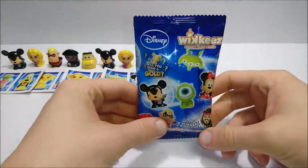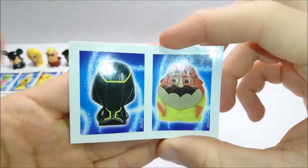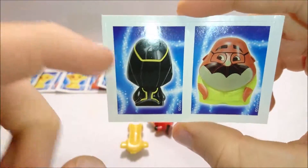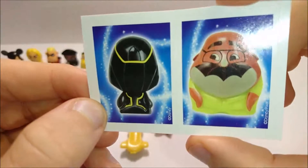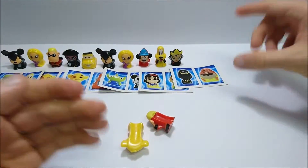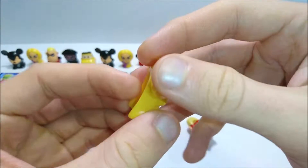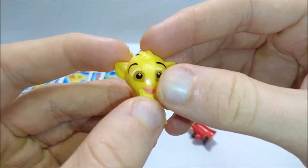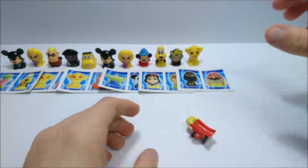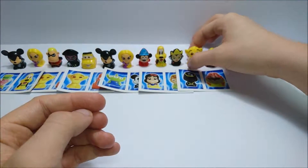Sixth pack — we got two characters I have no idea about. This one looks like some sort of Tron character, but I'm not sure if Tron is owned by Disney. The other one I have absolutely no idea. The sticker is Simba from the Lion King. I really like the quality of these figures — they're actually really good for the price, pretty cheap. And there's a duplicate Mr. Incredible, which is not very exciting.